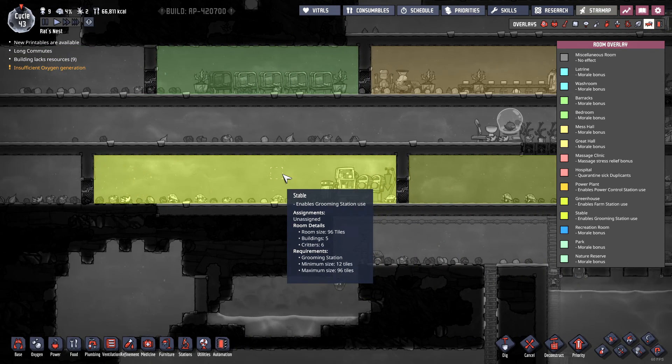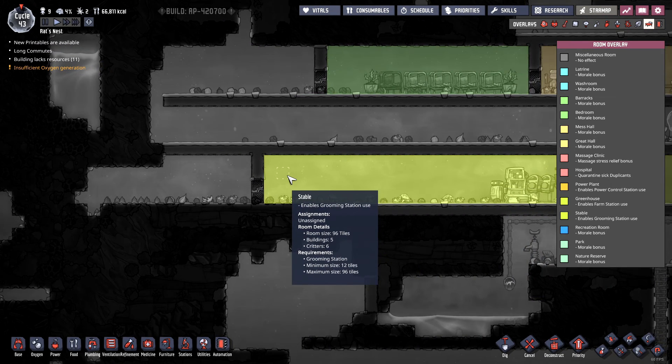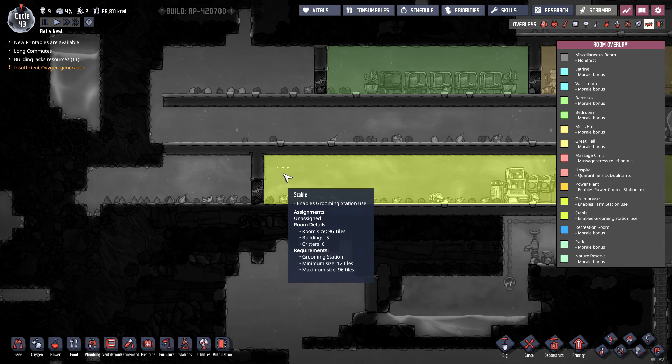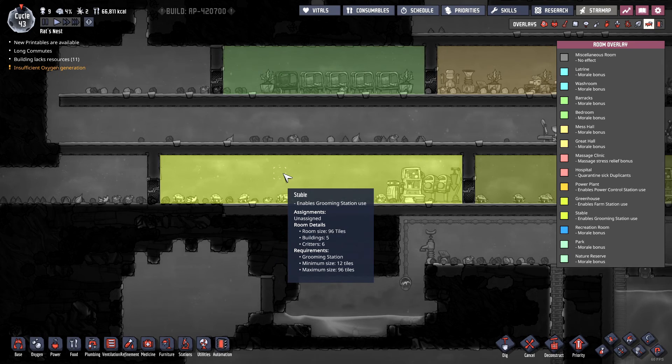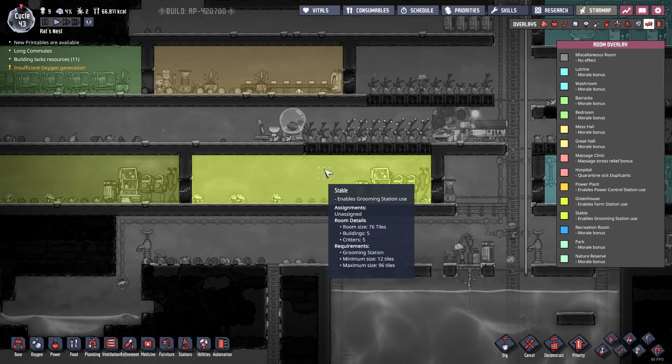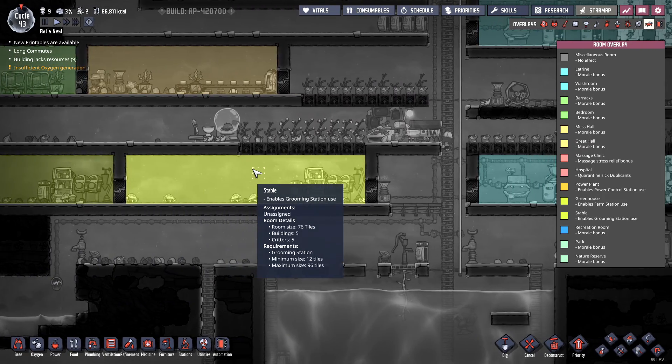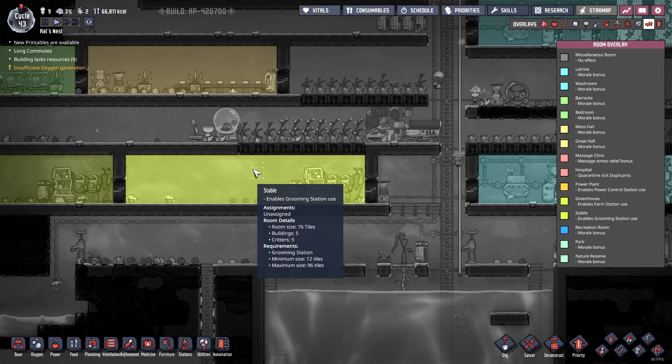It's only got five in there now, six in this one. This one is 96 tiles — I guess I already moved it. I already expanded them. Oh, this one's 76, this one's 96, so I can't really move this one back. Maybe we'll leave this as it is — I'll pop it up to seven.